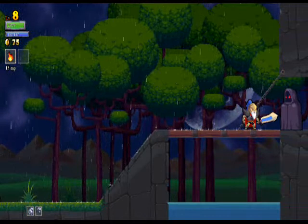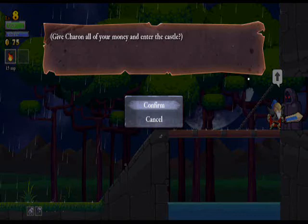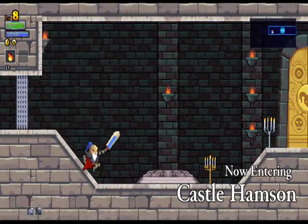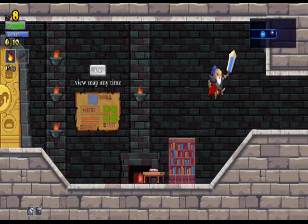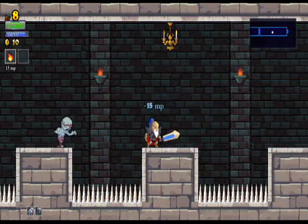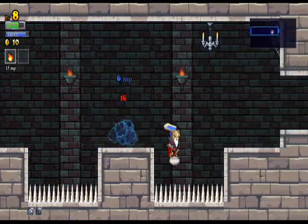Once more we gaze upon the cloaked figure of Charon — the grim reaper, or what I take to be the grim reaper. I can imagine this being Death's castle — it certainly has enough death for me. Now, this spell actually drains mana all the time it is active. So we should only use it when we need to.